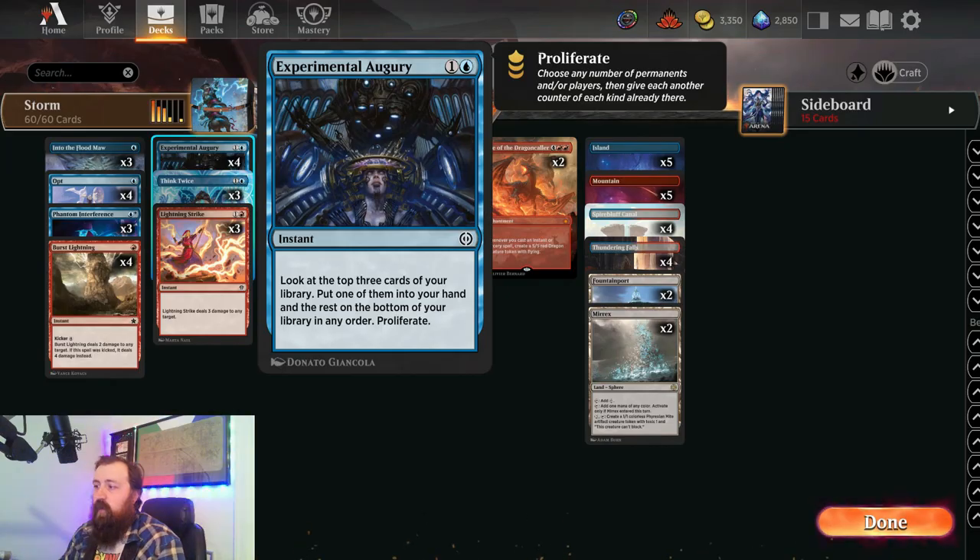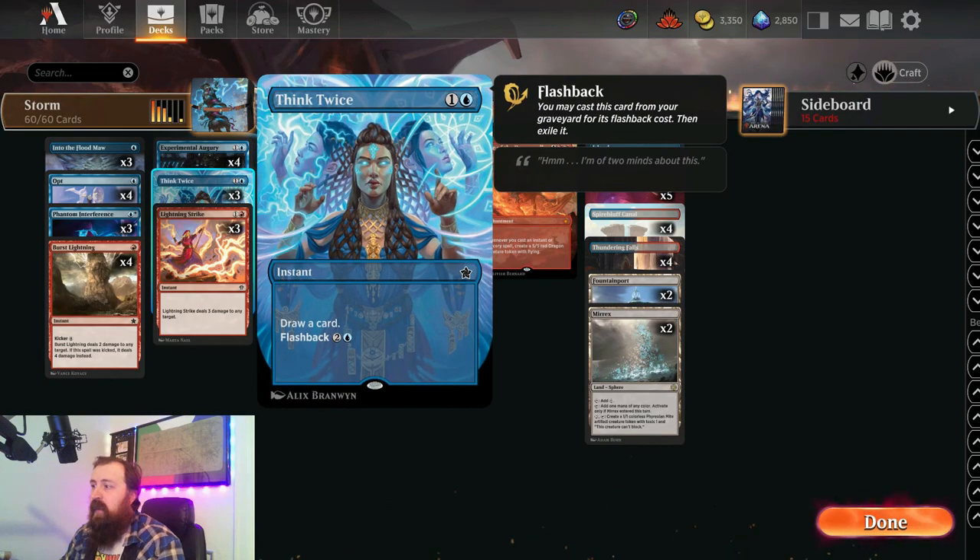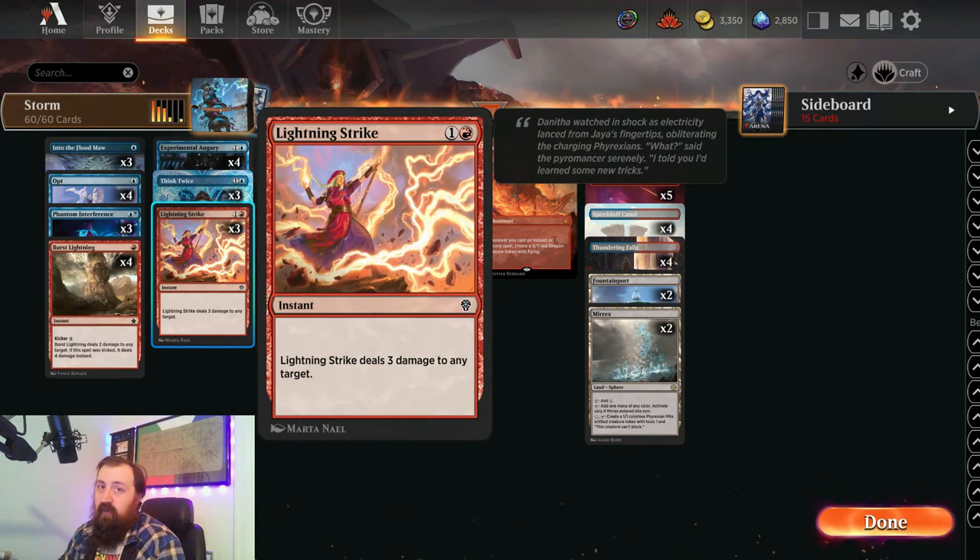Then we have 4 Experimental Augury, which just helps us look through the deck — we can look at the top 3, grab a card we want, and proliferate, which is very key with Rawl. When we cast Experimental Augury with Rawl out, he's getting 2 counters: 1 from instant and sorcery, and 1 from proliferating. Then we have Think Twice, which is a stellar card for a common in this deck — 2 mana draw a card, flash it back for 3 and a blue. The reason I like it is because we can pitch it to a Thundering Falls and buy it back later. You can't pitch a Deduce to a Thundering Falls and buy it back later. Then with Lightning Strike — because we don't have Lightning Bolt — deal 3 damage to any target.